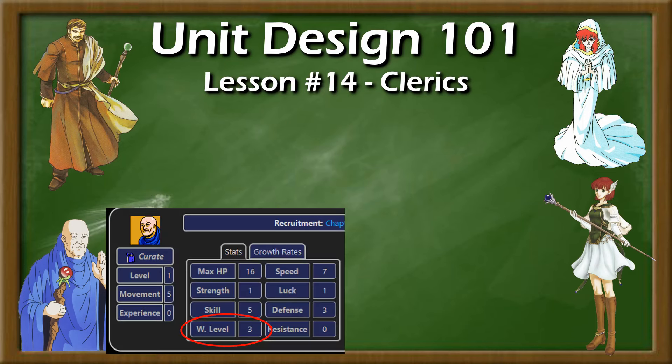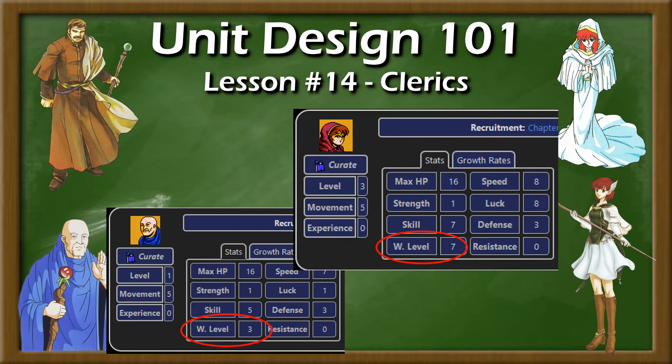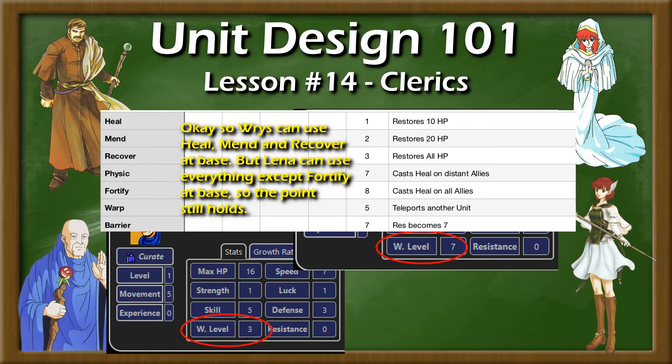While it has been changed from the universal stat in FE1 and FE3 to the lettered rank system from FE4 onward, the importance of staff rank cannot be understated. The primary division point between a great staff user and a simple heal bot is their staff rank — full stop. Wriss might be the first curate in the series, but it's Lena that gets the credit as being the good staff user, because the only staff Wriss can use for a long time is heal, while Lena can use Warp, Mend, and others from base. Not that heal bots can't be useful.